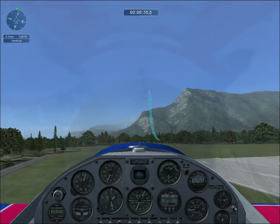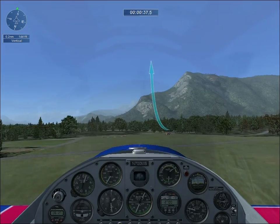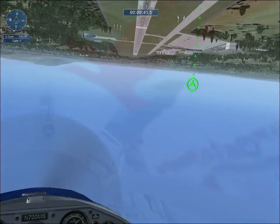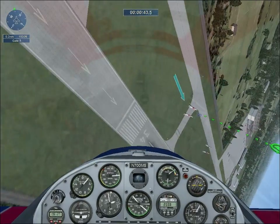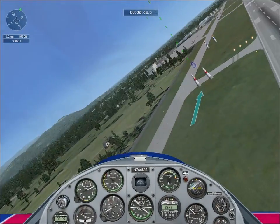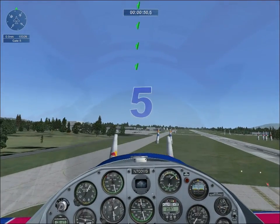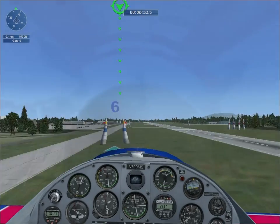After Gate 4, you must go vertical before going to Gate 5. Good job going vertical. Now pass through Gate 5 in knife edge with at least 60 degrees of bank.